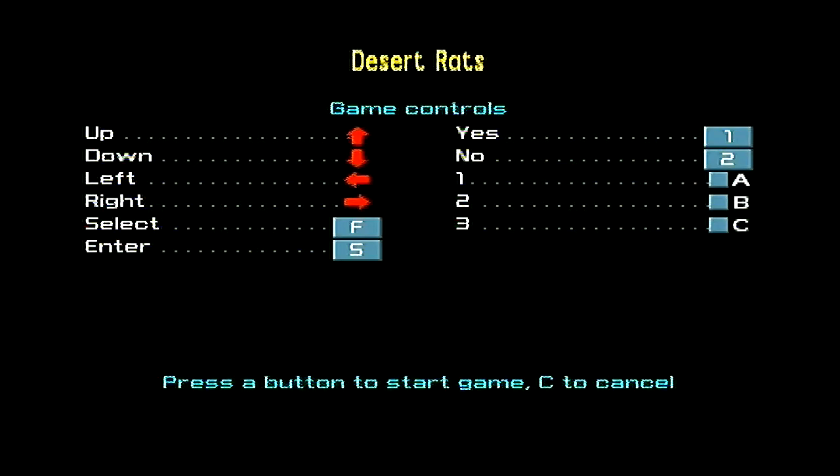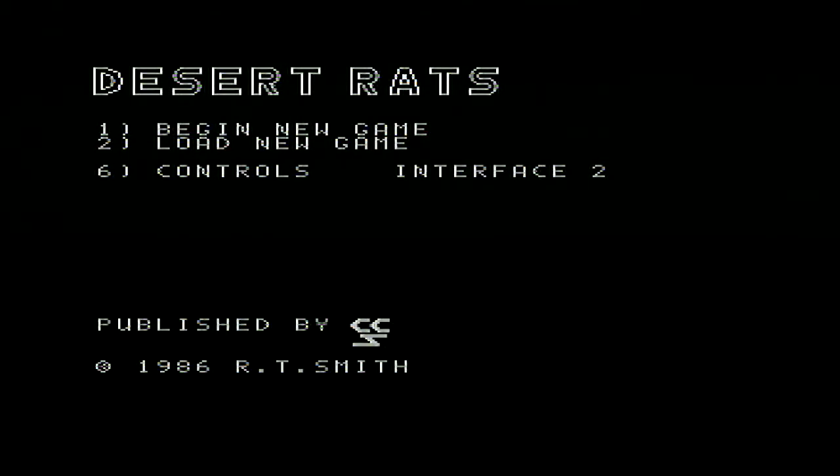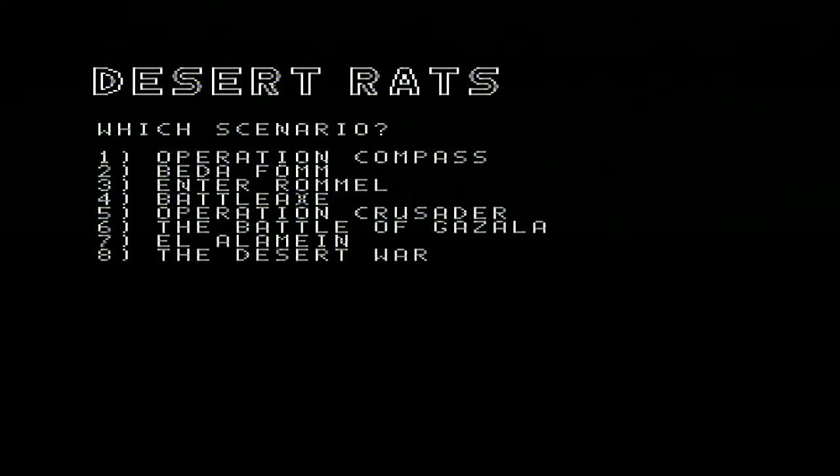Probably a war game, is it? Possibly. We'll see what it looks like when we play it. Up, down, left, right, select, enter, yes, no, one, two, three — okay, let's go for it. 1986, Desert Rats. Begin the game, press start. There we go. I've got the scenario — let's go with the first one. Historical, number of players: one.